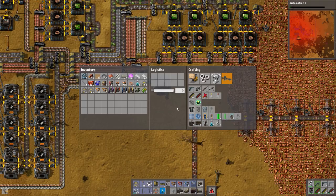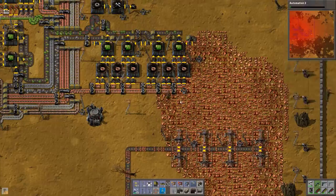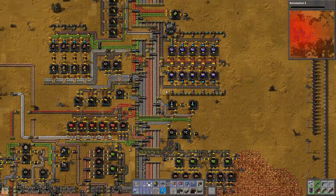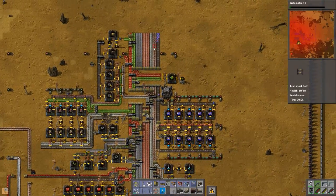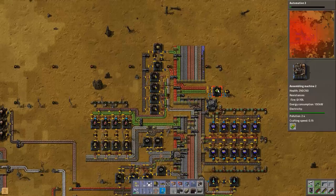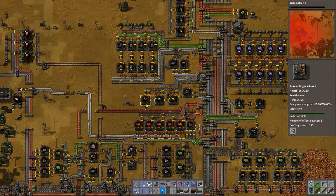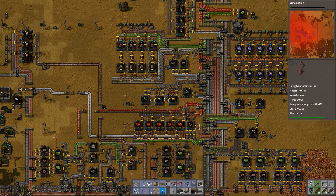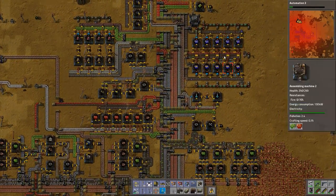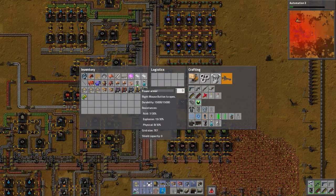Hey, power armor! We're making power armor — nice. Hopefully this will start stacking up a bit. Yeah, it is a little bit. See, because this is full, and this is full, and all these are full. It's mainly this thing that gobbles it up at the moment. If this was full as well this would be getting plenty — well, not plenty, but more. Okay, so we made some power armor.